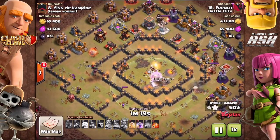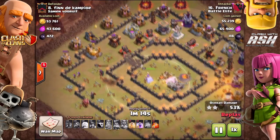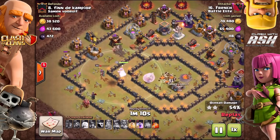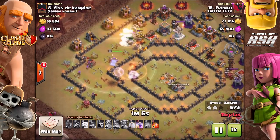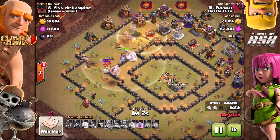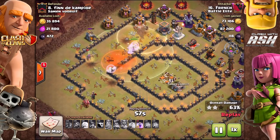Absolutely, especially golems. It feels like more and more people are putting golems in the clan castle, so it's really important that you engage that clan castle with your queen or your kill squad before your miners hit that golem. I know from experience that a golem has ruined my mass miner raid or my bowler attack more often than I'd like to admit. Definitely a good tip.